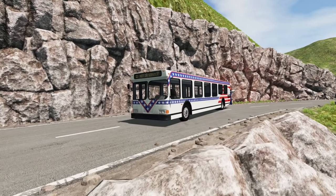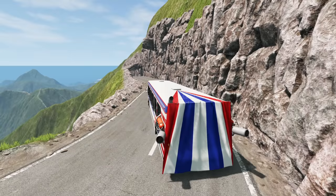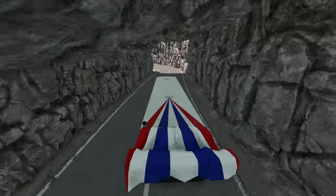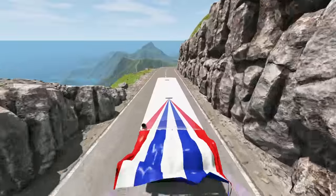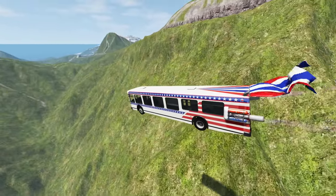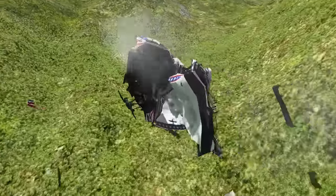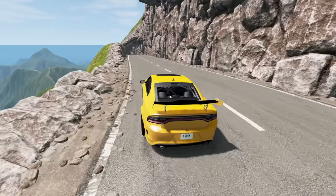I reckon it's time for us to just absolutely send it off the cliff. Three, two, one — go. This is going to crumple like crazy. Take it nice and easy through here and then floor it. Here we go — we might actually fly for a bit here. Yes, we're flying. Get ready for impact. Look at the crumple. Let's try it in this car now — let's see what happens.